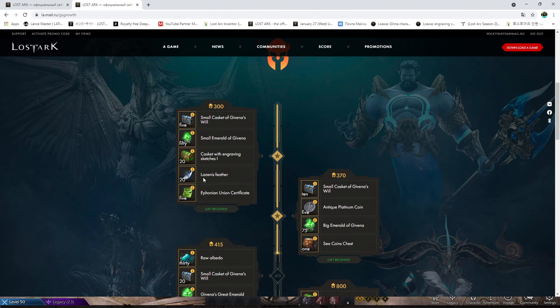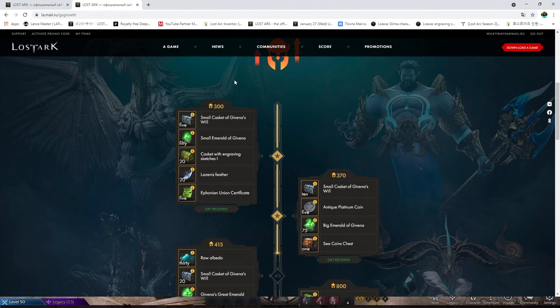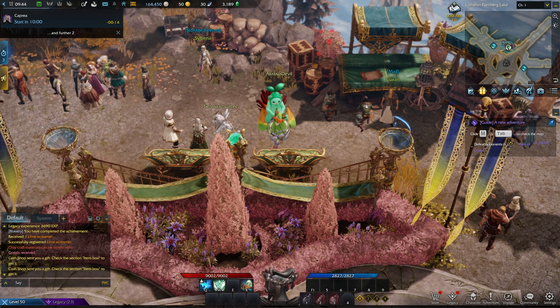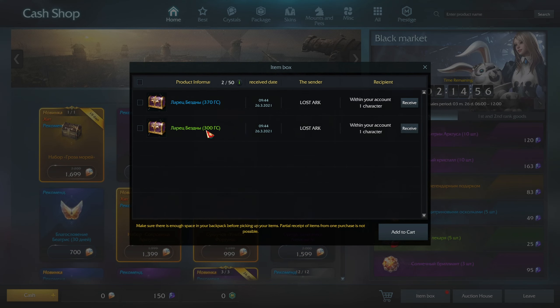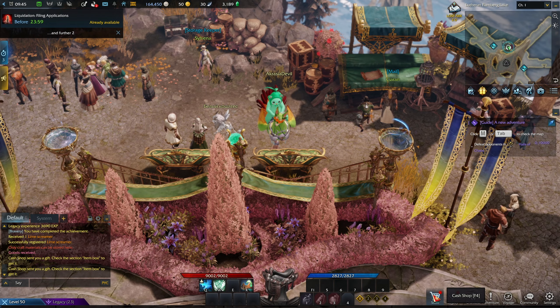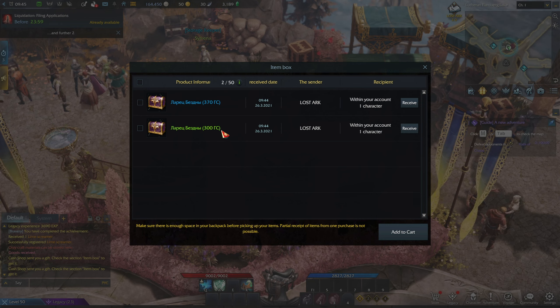When picking up the gifts, you can pick every single gift — it's not like you can only take the last one, you can pick up everything in here. If we go in game now, we should see that we have something in the item box. That's the item level 300 reward and that's the item level 370 reward. As long as you don't receive them, while they're still in your item box, they'll be available for whatever character you want to put them on.